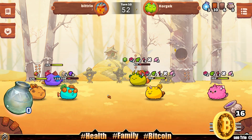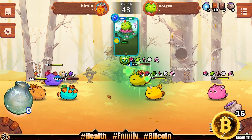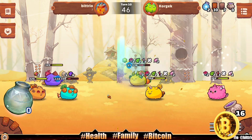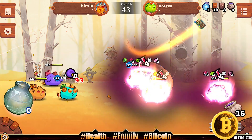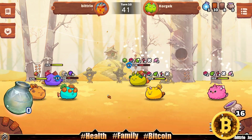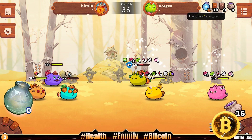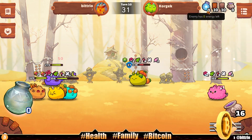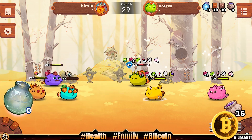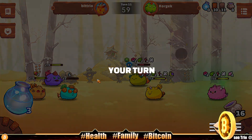Passing it back to our opponent — they've got Vulnerable on them so they're taking more damage. Lotus coming down healing. Turn 10 and nobody has been killed — not a single Axie has dropped. Carrot — is it gonna work? I think it did! Okay.